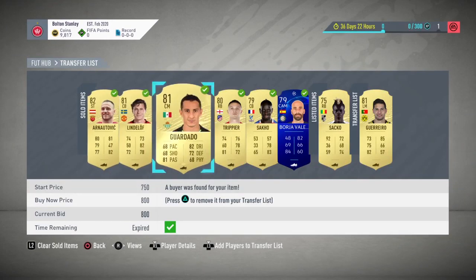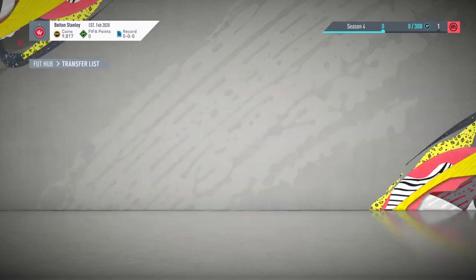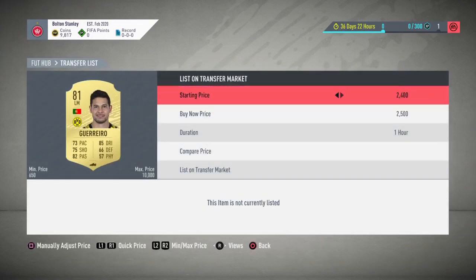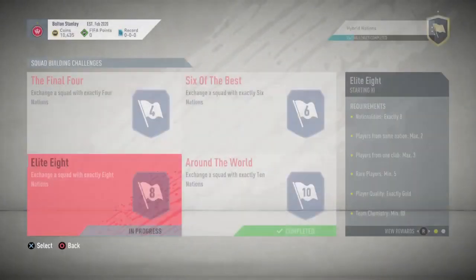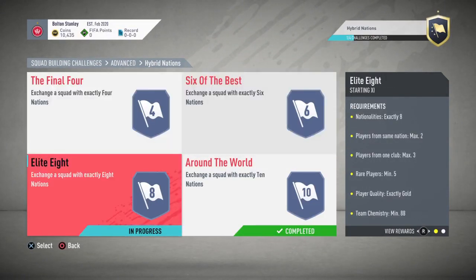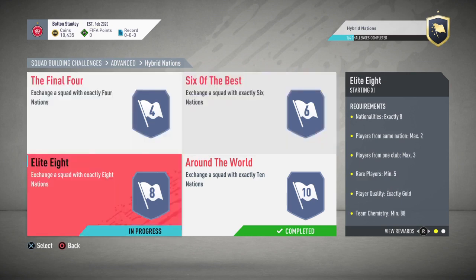We're almost back up to 10k from the pack sales. All these cards did sell — maybe a little lower than they could have been, but if you take the time you can squeeze every coin out of them. Even the Saco ended up selling, so everything pretty much sells. Once Guerrero sells we'll be around 12k. If you want to see the squads I submitted, check out my Instagram at e.foot.trading.